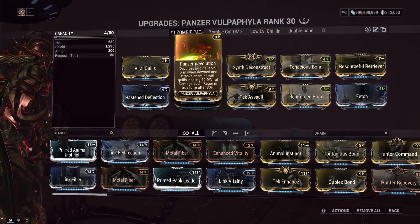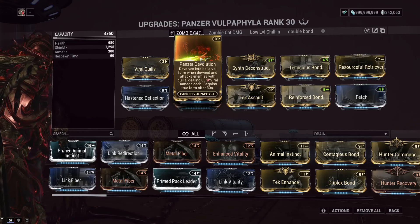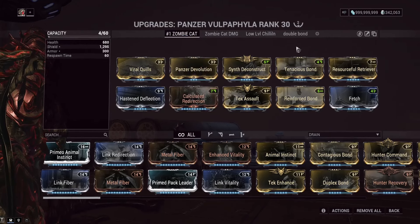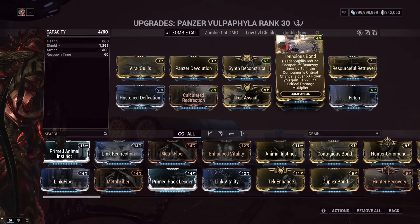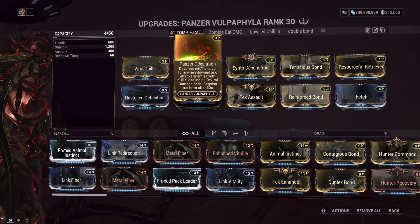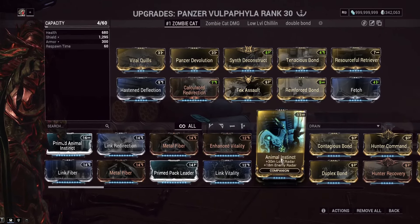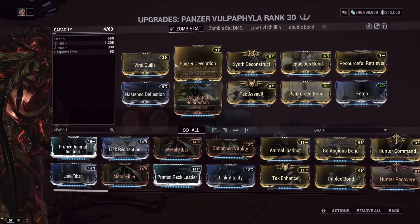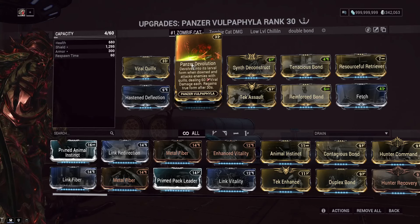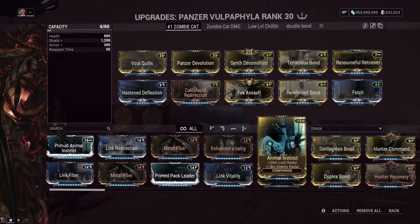The second most important mod is Panzer Devolution — once this thing dies it becomes a little mini Sentinel that follows you around. That Sentinel form is not affected by Momentous Bond or Tenacious Bond's headshot kill recovery reduction, so you have to wait the base 30 seconds either way. Medi-Pet Kit also doesn't work. You could technically take Panzer Devolution off, but I'd recommend keeping it on.